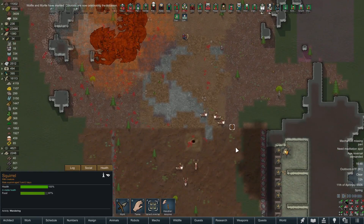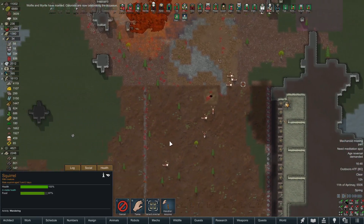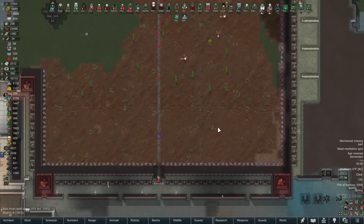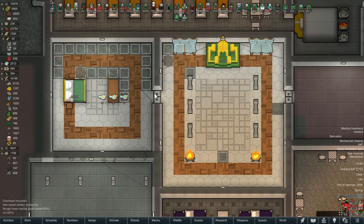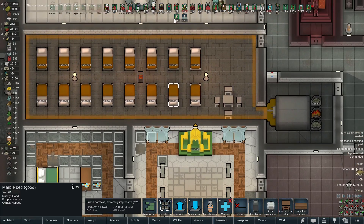We've got a nice little bounty of animals out here that I've set up to hunt right in front of the turrets - that's handy. We're still making a little bit of progress on our royalty bedroom and throne room. We don't have a royalty pawn at the moment, but actually wait - we do, don't we? Who was it?